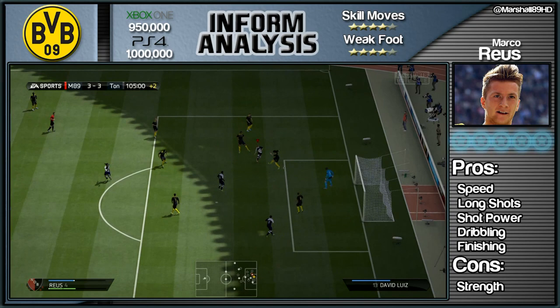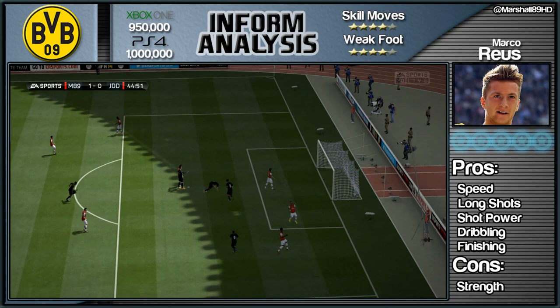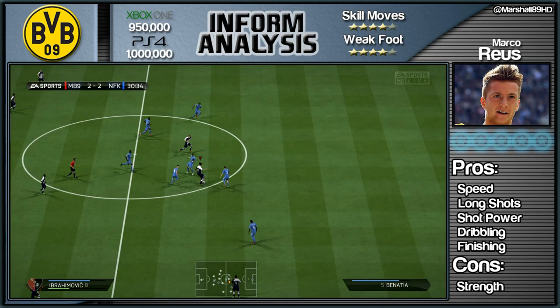Look at him cutting inside here with a few fake shots — again the curve and power beats the goalkeeper. He even got his hand to that and it still went into the back of the net. Speed is a huge pro: this guy is lightning fast. Once he gets on the shoulder of the defence and you play a wide ball like this one from Zlatan Ibrahimovic, Reus is away and he scores most times — he is just so damn good.